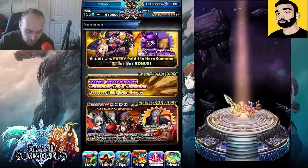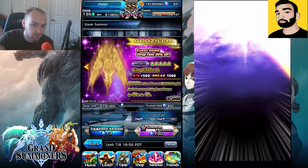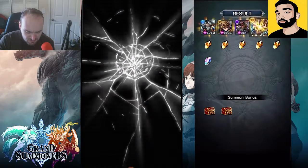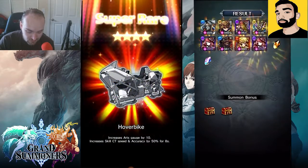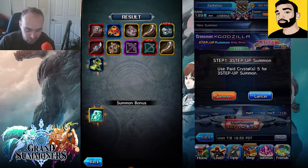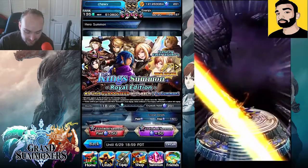We're gonna start with the equipment summon like we usually do. Unfortunately I missed Alpha because he went to bed early last night, so I'll put up on the side what he got. Going ahead with the free Godzilla equipment summon — we got one five-star: the hover bike, which increases art gauge by 10, increases skill cooldown speed and accuracy by 50% for eight seconds. We also got the bow, which is gonna be very helpful for the crest room, though the five-star equipment is a dud.